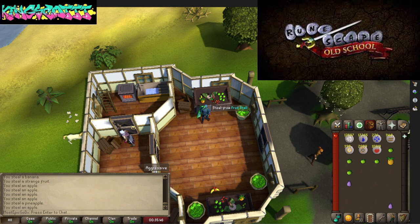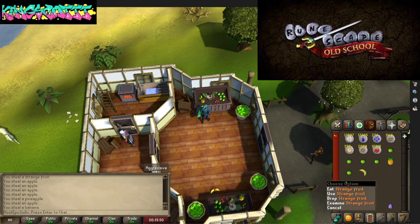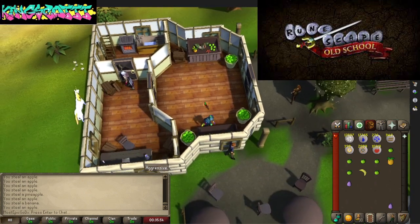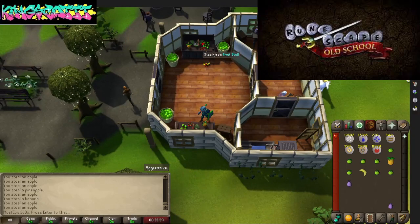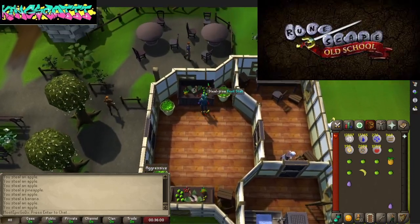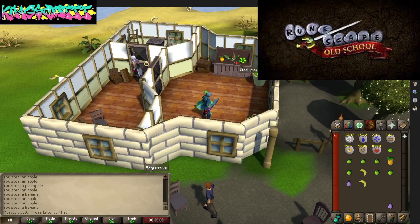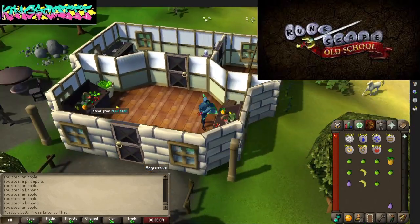If you're running low on stamina, I highly suggest you get the strange fruit and eat them as you progress, because they'll put your stamina up for each run you take, every time you want to go back and forth to get fruit from the fruit stall — which is excellent.